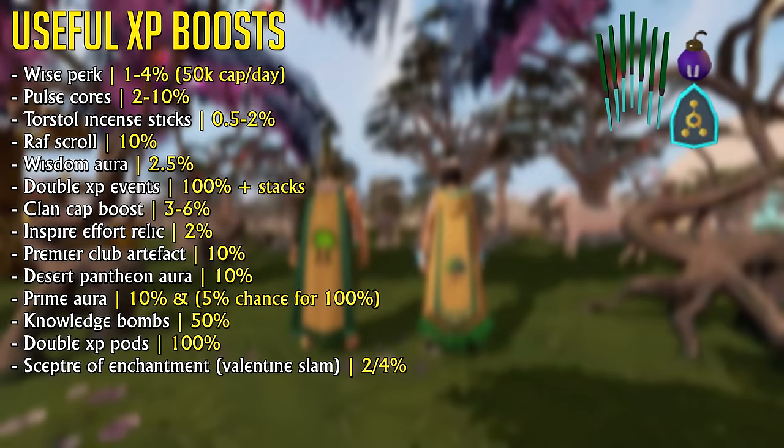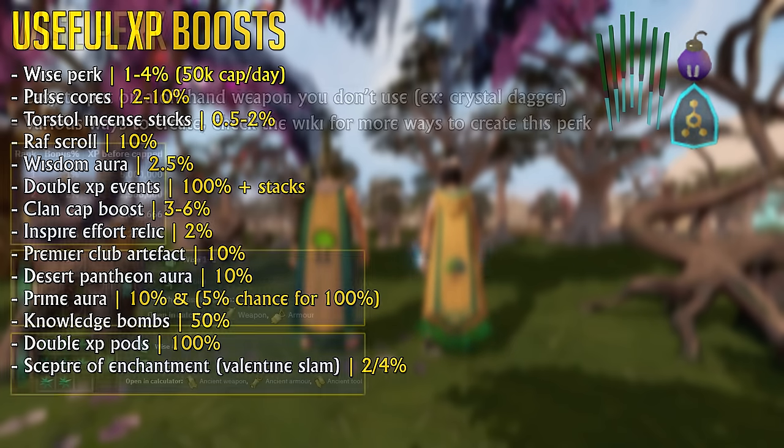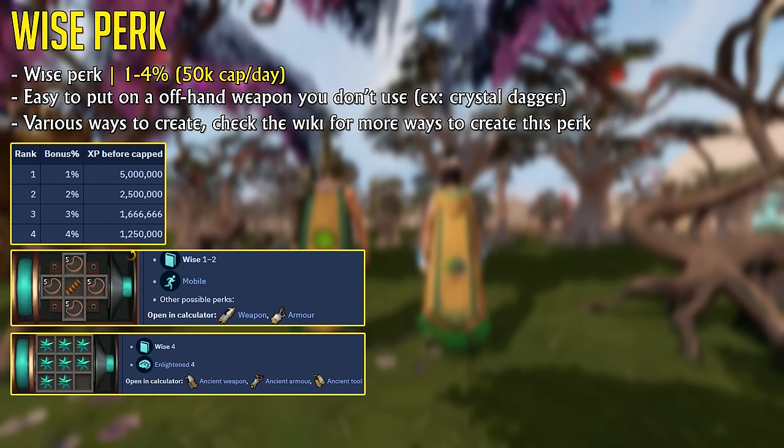Here's a list of useful experience boosts you can use for the woodcutting skill to boost your experience per hour. These experience boosts are very important to save time when training, as woodcutting is one of the slower skills. One of the easiest ways to boost your experience per hour all the way up to level 99 is by using the Wise perk on an offhand weapon or item you don't usually use. This will allow you to gain up to 50,000 bonus experience per day.